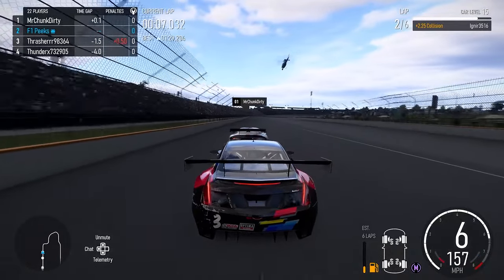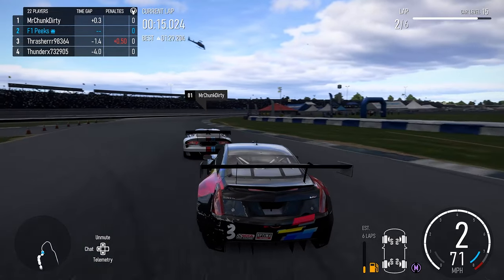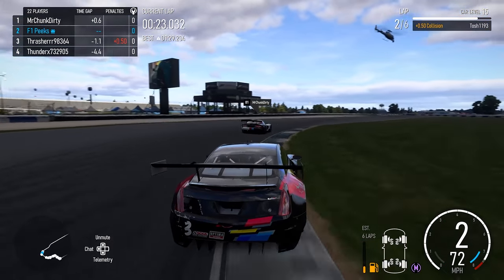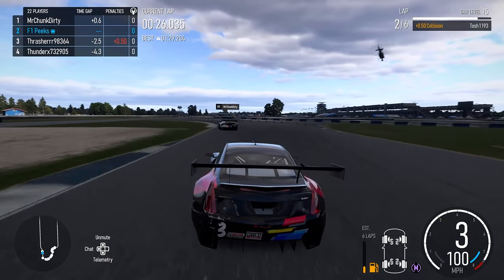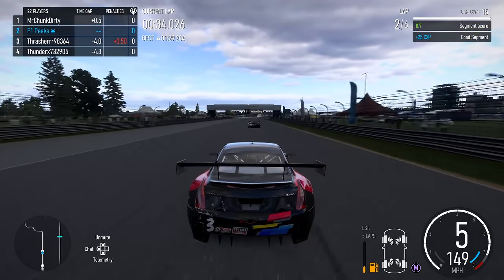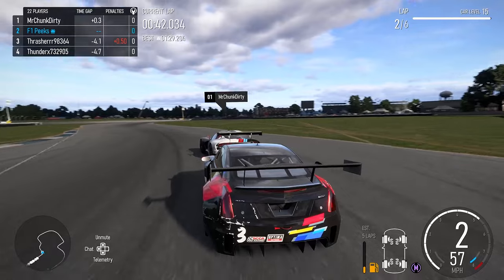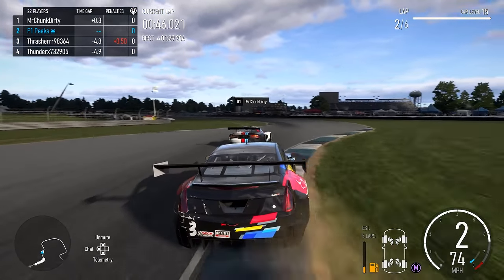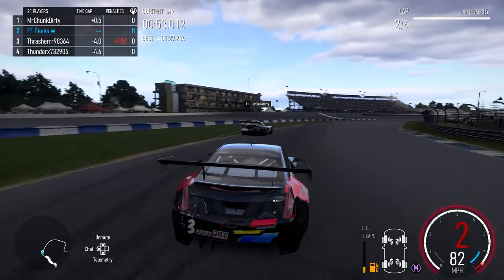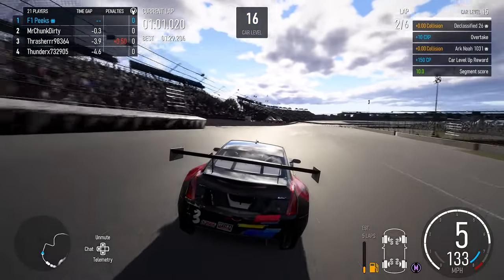Coming down into turn one on lap two we're putting Mr. Dirty under a lot of pressure and he's not really getting away from us. I think we do have a slight bit more pace - we did manage to put it on pole. Sometimes when you qualify a lot higher than your race position you lose a lot of places, because my race pace is off my qualifying pace by quite a bit. It should be about a second in reality on softs and mediums, but I think it's about 1.5 to 1.8 seconds on average behind, so I probably need to work on that.